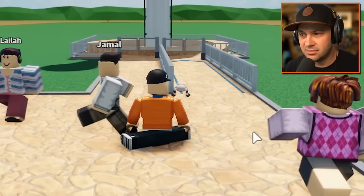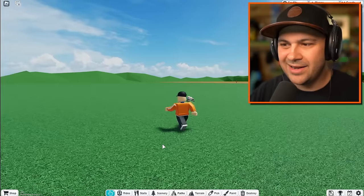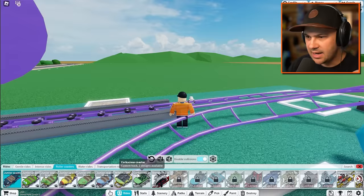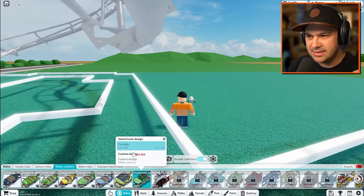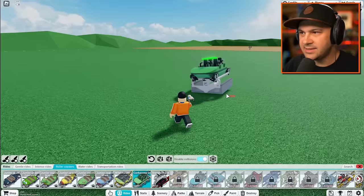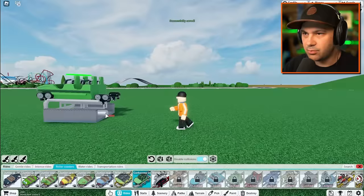Obviously we need more rides, and I thought why not just build a giant roller coaster that is extremely scary and probably very dangerous. I'm going to go with corkscrew because that seems awesome and dangerous. I've got plenty of space to work with, so I'll start way over here.